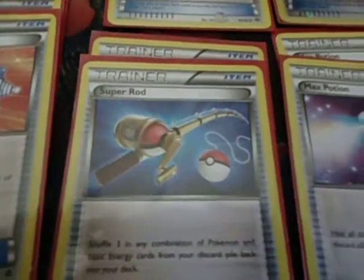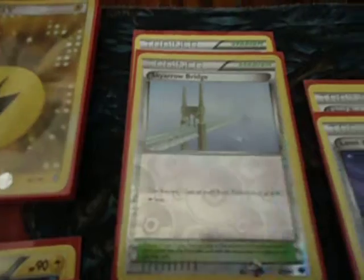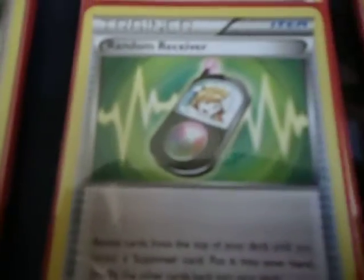For regular Trainers, I have 3 Catchers, 2 Super Rods, 2 Max Potions, 4 Switches, 2 Level Balls and 2 Ultra Balls, 1 Sky Arrow Bridge, 2 Pokémon Communicators, 1 Revive, and 1 Random Receiver.